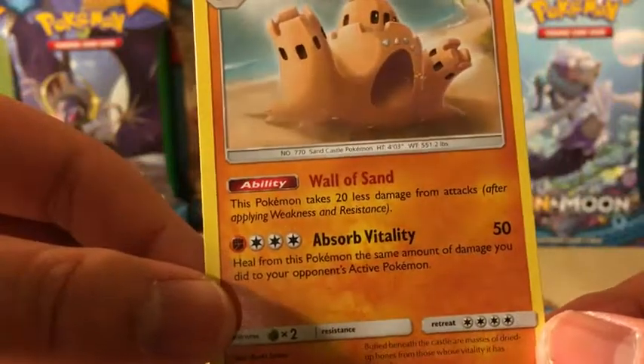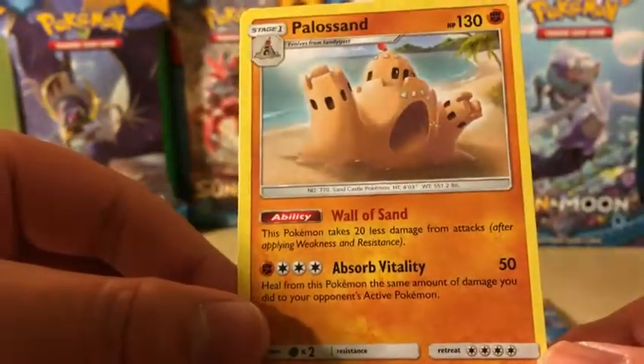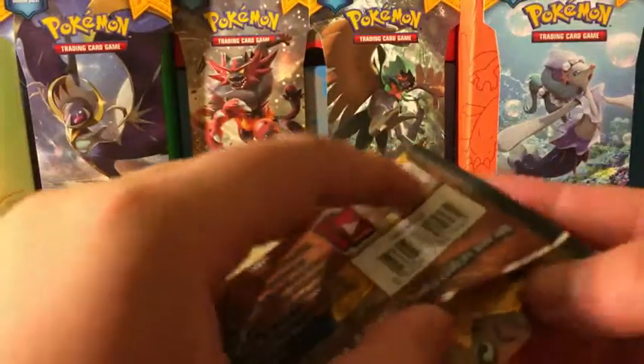With the ability Wall of Sand: this Pokemon takes 20 less damage from attacks after applying weakness and resistance. Okay, now Solgaleo — will you give us something very nice?